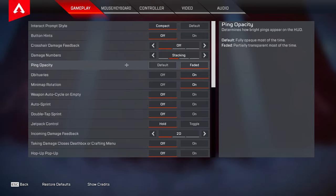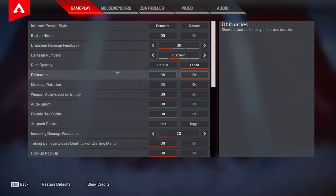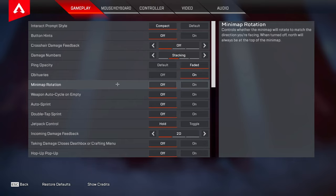For ping opacity I have mine set to faded. Obituaries — definitely turn this on, you always want to be seeing the kill feed; there's no reason to have this set to off. For mini map rotation I have it set to off. I had it set to on for a long time, however I like off better now as it's easier to read the map since north is always going to be facing up.